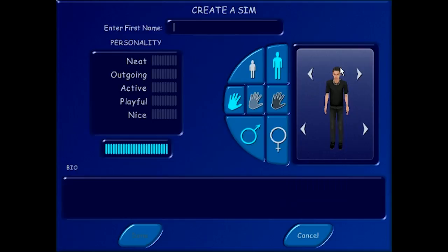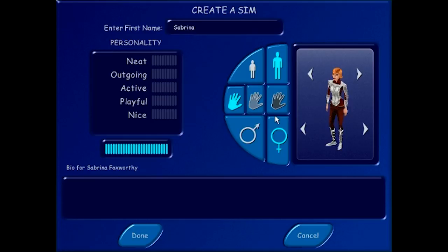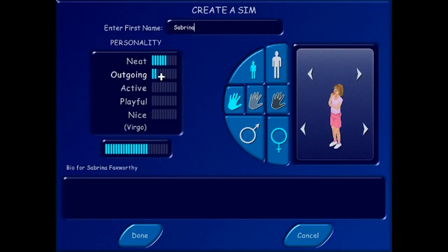And then they can have a kid called... Sabrina! Like Sabrina the Teenage Witch. A female kid. I need blonde hair because it's Sabrina. That's a classic kid's hairstyle in this game. I just wanted some casual clothes on her like a regular kid. Oh wow, they do not have many kids clothes at all - I've already gone through them. It's gonna be neat, outgoing, active, nice, playful - there you go.